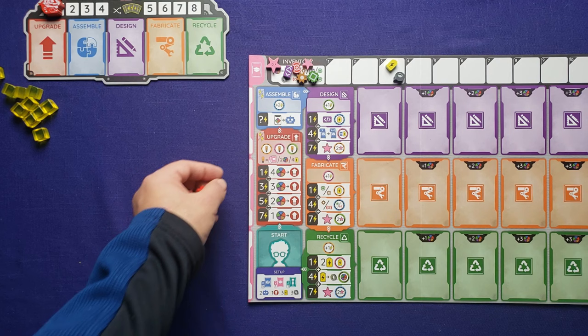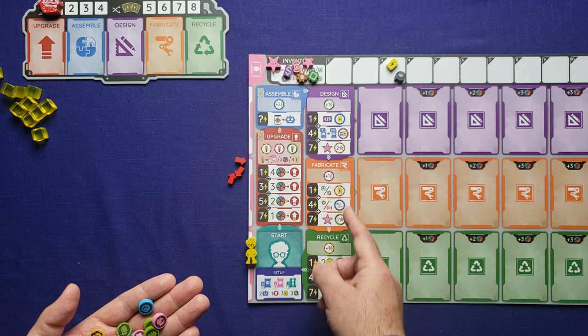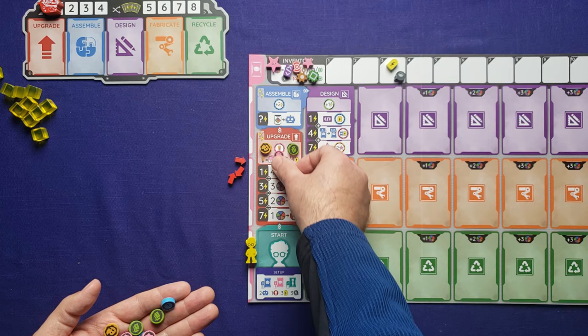You have three arrow tokens which you'll keep set off to the side for now. You have your meeple, which will go next to where the inventor card will go. Then you have four of each of the upgrade tokens. You're going to match these upgrade tokens to the outlined circles on the board. So you can see right here there's an orange one, a pink one, and a green one. You'll add tokens there accordingly for all of the circled areas with their colors.